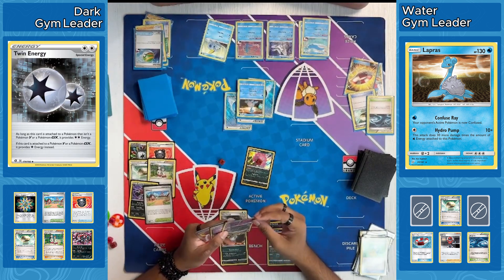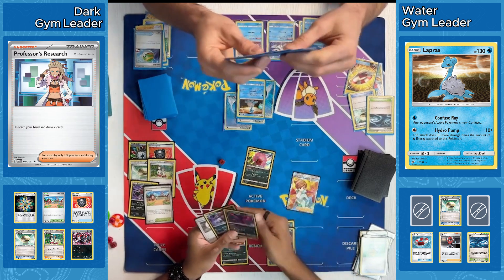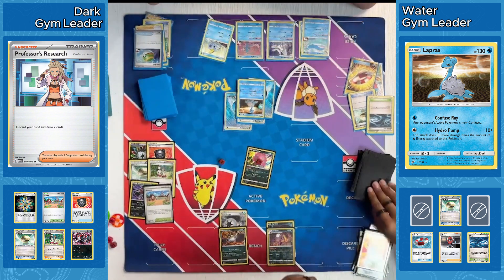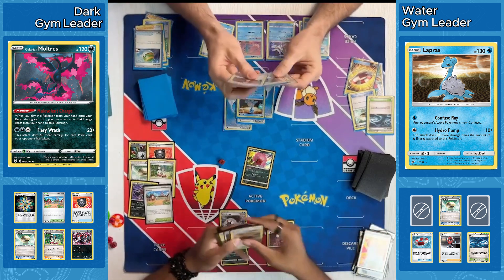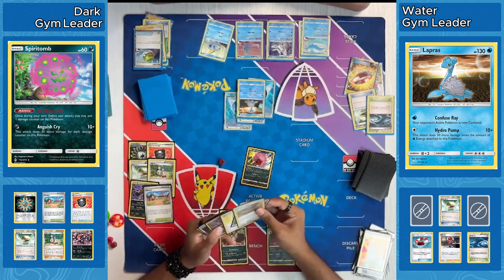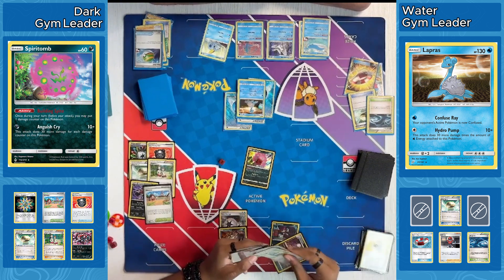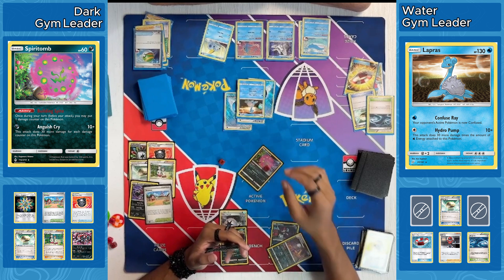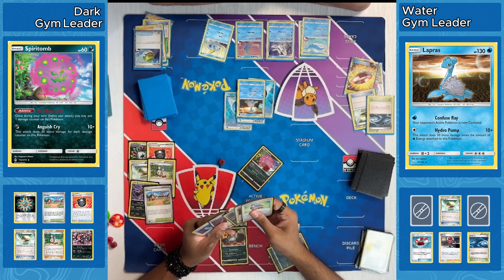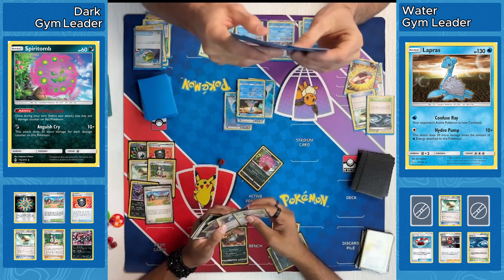Twin Energy now goes down on the Guzzlord. They don't have a way to get an Energy on this Spirit Tomb now — guess they're just choosing to sacrifice it. We do see a Professor's Research. A couple cards going away, including that Galarian Moltres. Our Dark player might grab that back from the discard at some point to get a very good KO once they are low on prizes. Hopefully found some good stuff from this Professor's Research. Trading away that Level Ball — nothing left in the deck they want to grab with that.